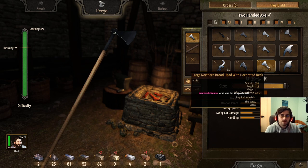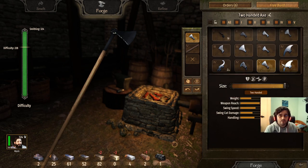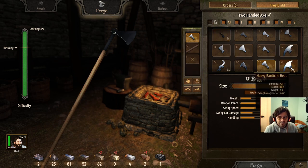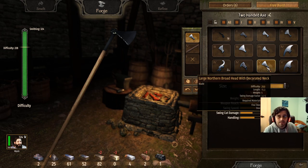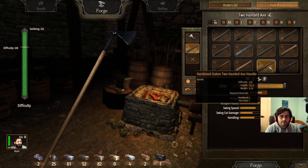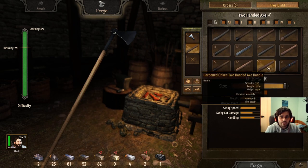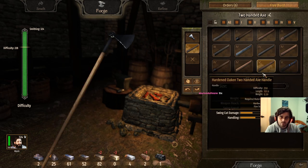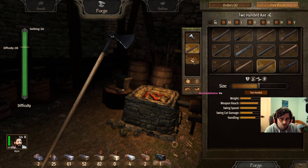Out of the two tier-5 options, it's not the heavy bardiche head — even though it looks cooler — it's the large northern broadhead with decorated neck. And out of the two handles, it's the hardened oaken two-handed axe handle — the one without the swirly metals — even though the swirly one looks cooler. No pommel.